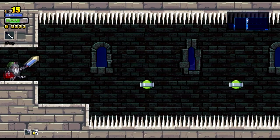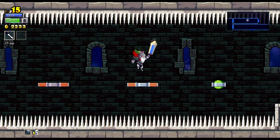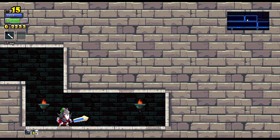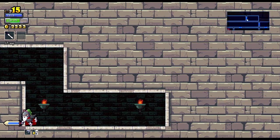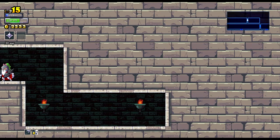I'll go this way then. One of these spike rooms. This is another place where the quick drop would come in handy. There we go. Come on, there's got to be some kind of secret in a room like this. Apparently not. Hmm, odd.